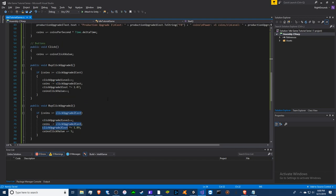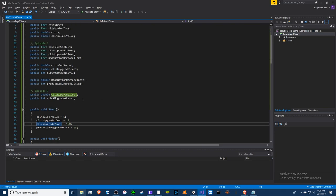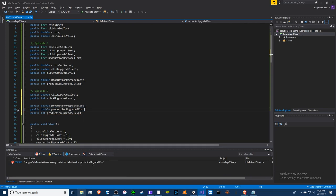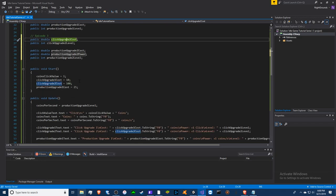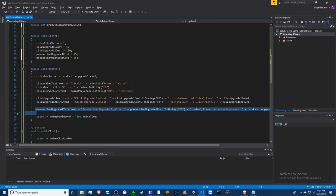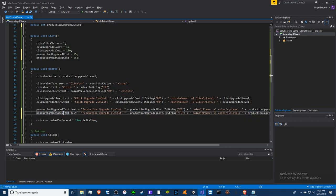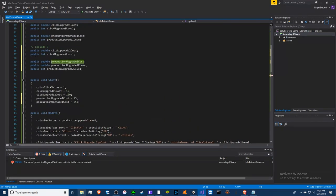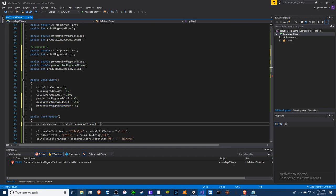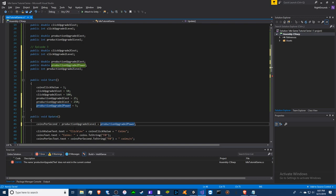We might need to add a power eventually. Let's do another one — we'll add the power just so I can show you an example. Copy and paste these, rename to 'power' or whatever you want. The cost needs a default — we'll make this 250. Take this upgrade text, paste it again, rename everything. Since we have a power variable, we're going to make this produce five per second, so we'll set this to five. Coins per second will be producing from two different upgrades, so we'll add this to the power.